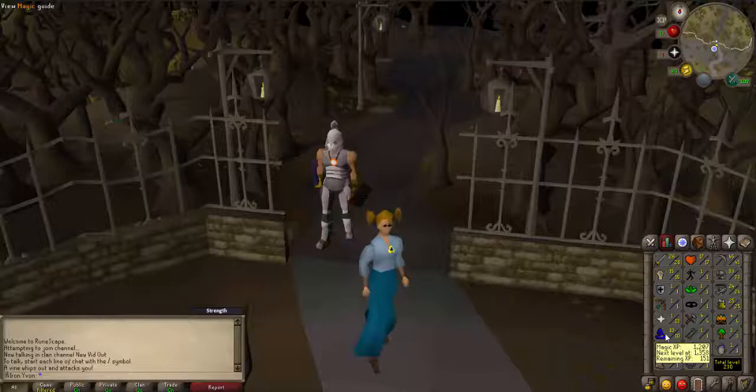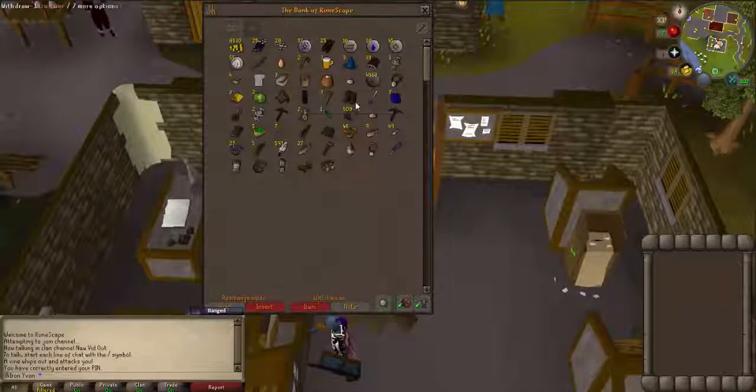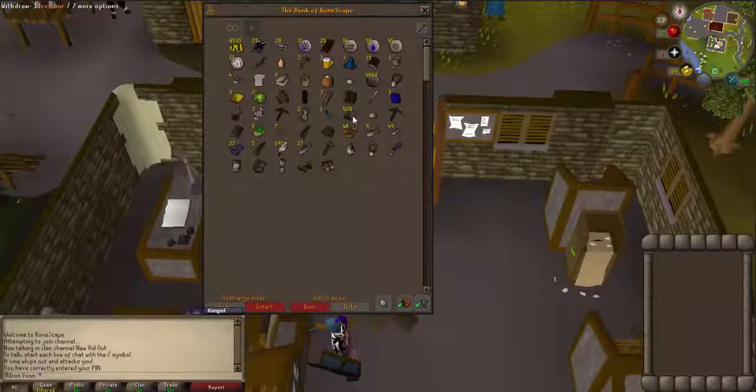Alright let's go to the bank. I'm gonna save some bars — I'll save eight — and then we'll do 500, that'll get us about 100 plate bodies. I'm hoping that I get at least 35k, which should be able to buy us up to...